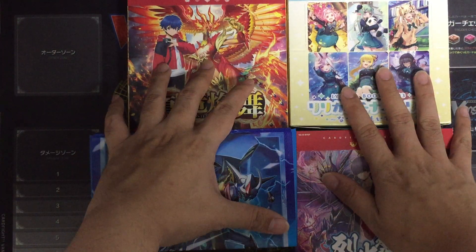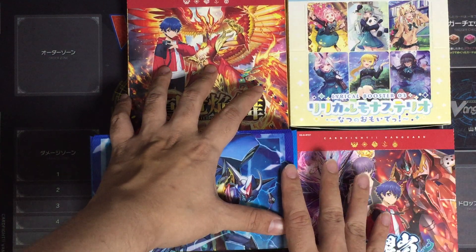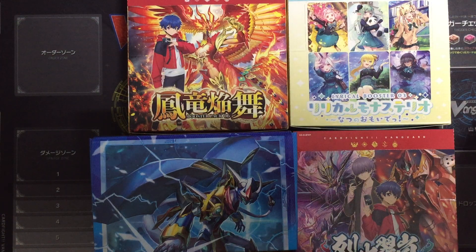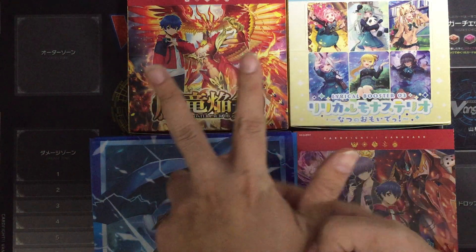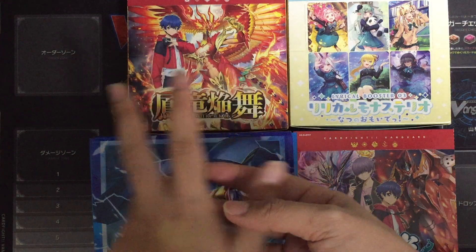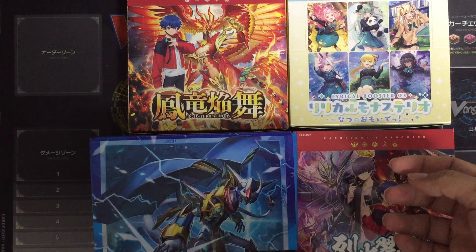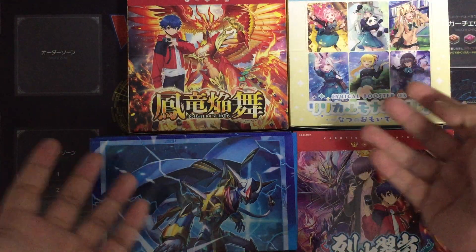By purchasing the season pass version, you can also get some mini character sleeves — in-game sleeves of course. Other DLC will include additional characters: Aichi, Kai, and Ren, where you get their character inside the game along with their deck list. We also have the rare card set which will be the SPs — so if you are lazy to farm the game, you can always purchase it.